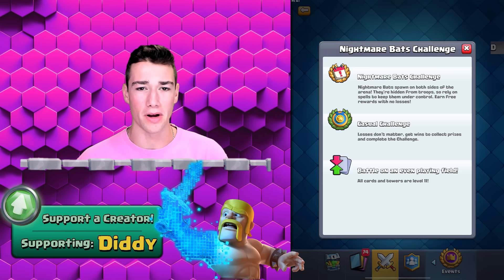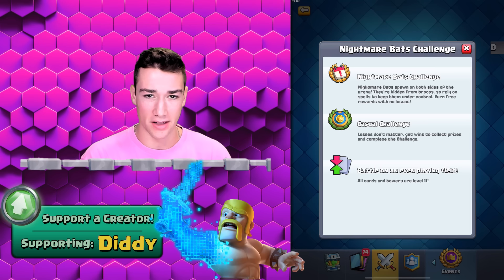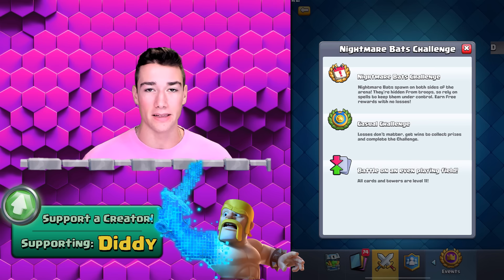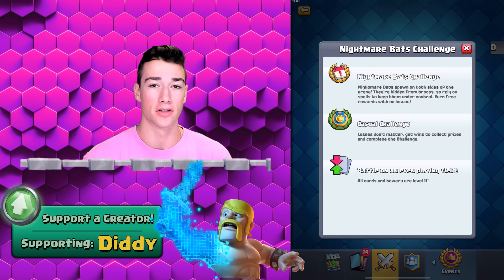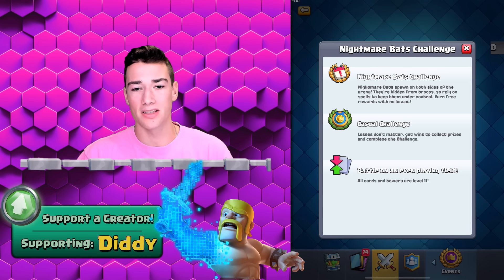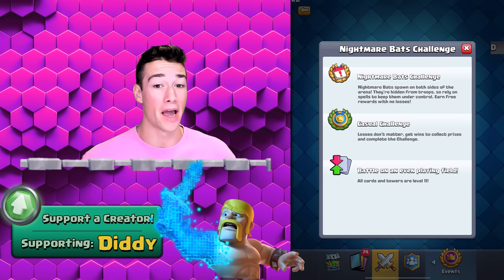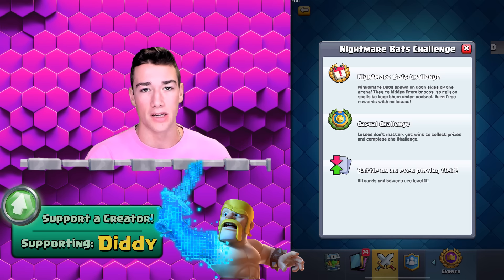It's important to know exactly what's going on in this challenge. Basically, you've got the Nightmare Bats that spawn in the back of both sides of the arena. They're hidden from troops completely, so you have to make sure you have other answers for them, including spells, an Ice Wizard, something like an Electro Wizard. Once it spawns, that initial spawn will be able to kill it, but after it spawns, it's not going to be able to see these units.